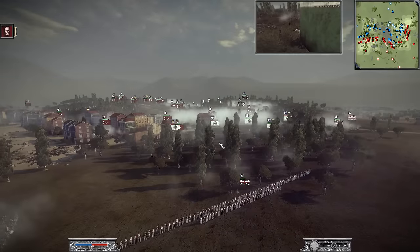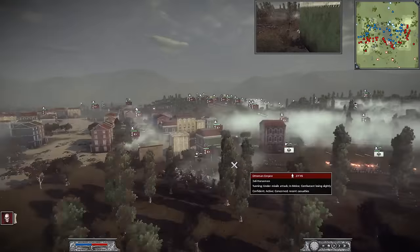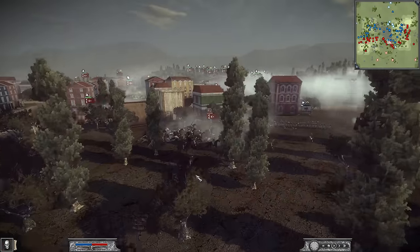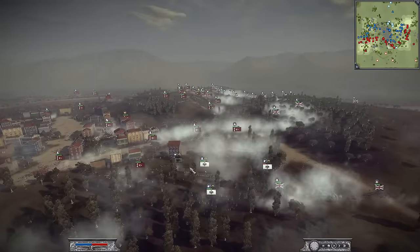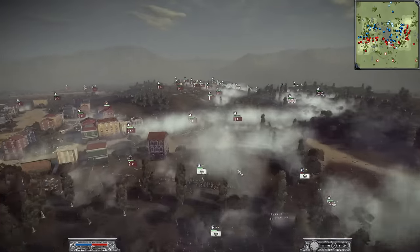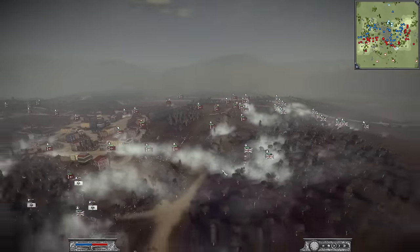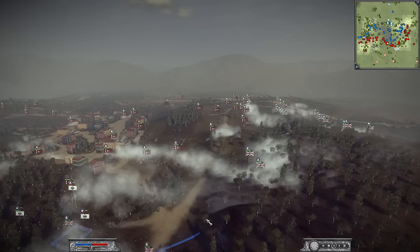We got some foot now trying to help aid that general, but they might be out of range. Here they go — now they're going to start aiding, but it is too late. The Prussian general is dead. Huge drop in morale. You can see the units are now starting to break. Another unit in red morale, and this is going to cause a pretty big issue for the British on the right flank because these armies are kind of isolated from one another.